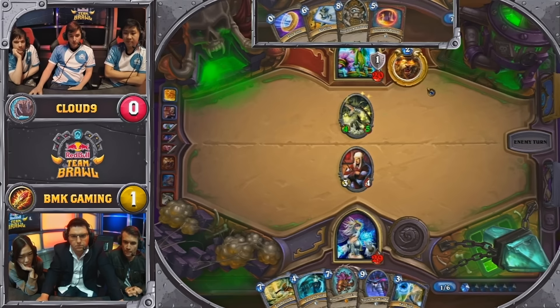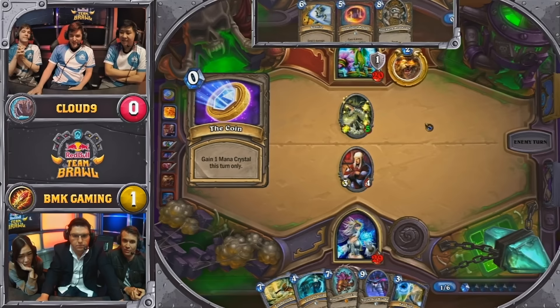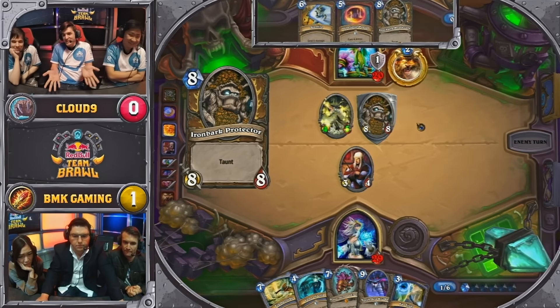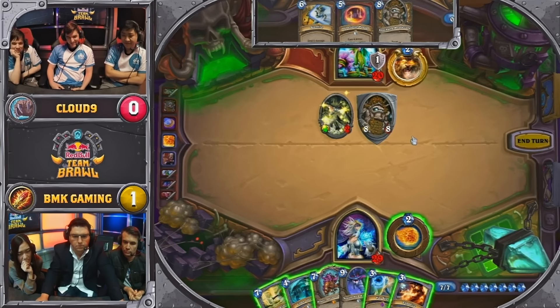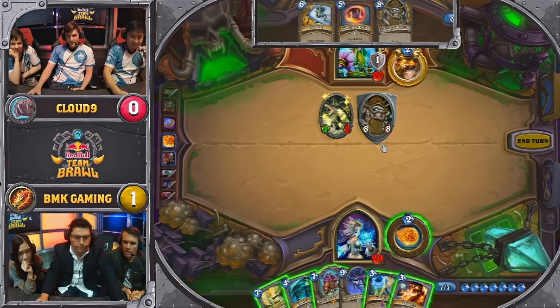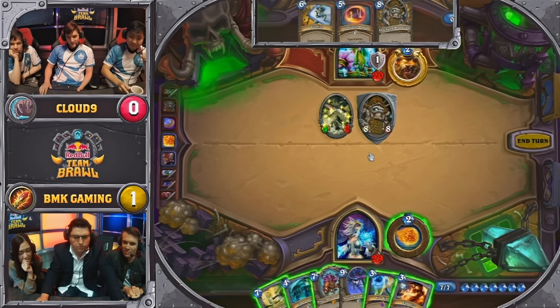They already have a lot of their late game and it's quite possible they're only going to get a 2-drop from it. Double Iron Bark Protector — that is going to be huge walls. I was looking at the late game for BMK. Another North Sea Kraken! This is the moment where, if you're BMK gaming, you just have to look back on that decision to use the Polymorph on the Traptor. I feel like that's going to cost them the game.